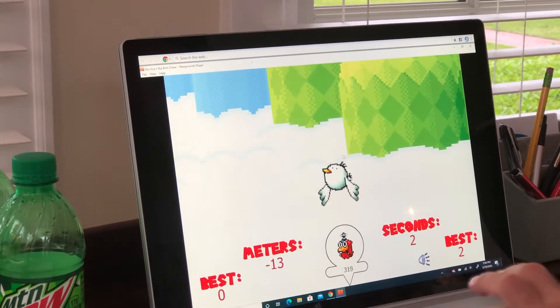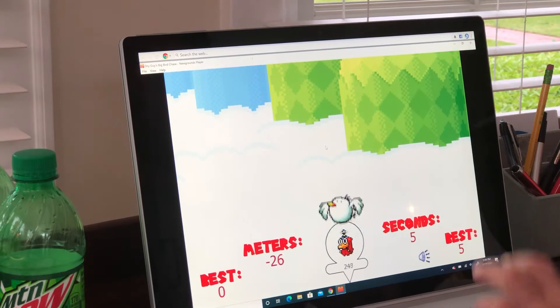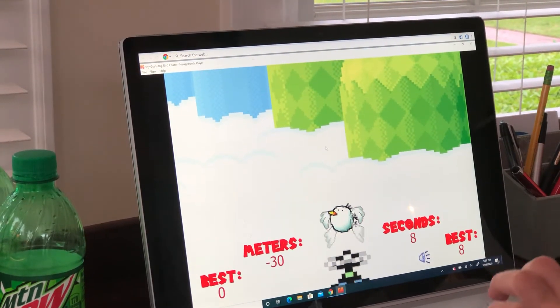In this game, you've got to hit the left and right buttons simultaneously to keep this bird flying, and avoid the toady chasing you.